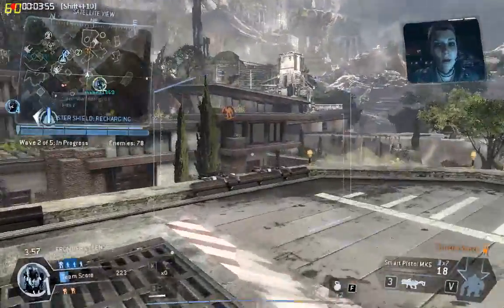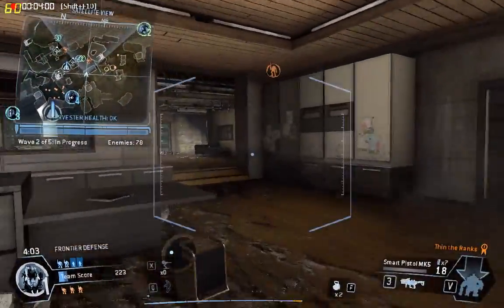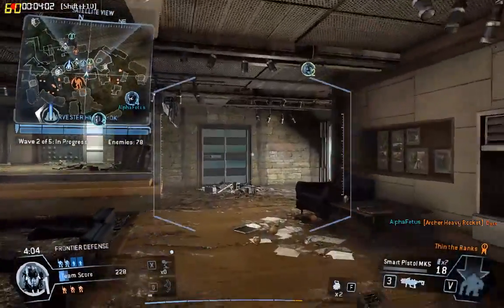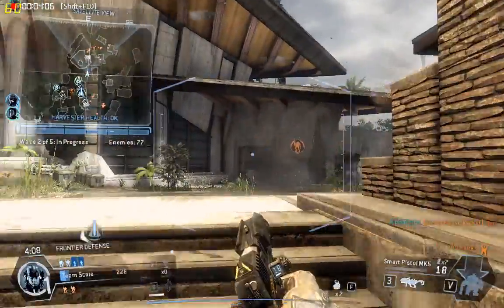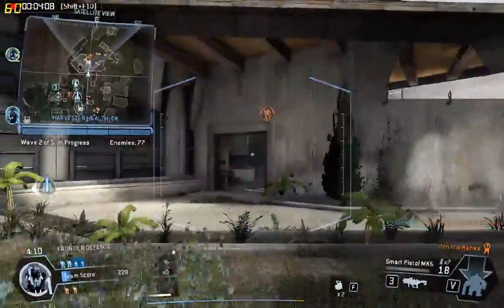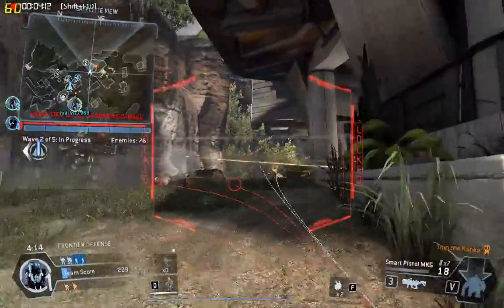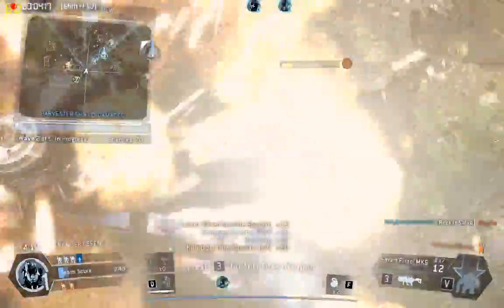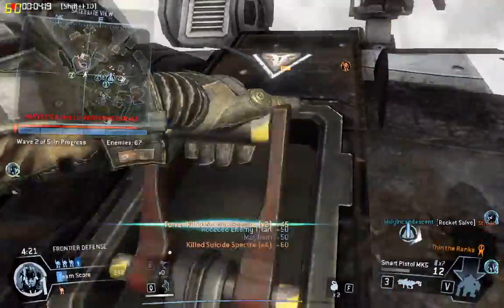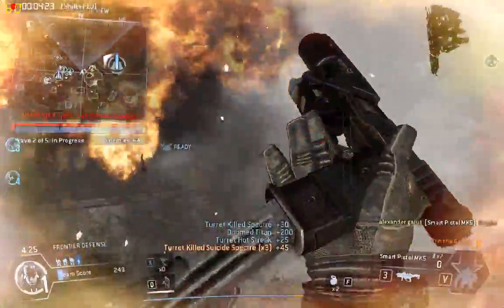Your Titans prep for launch. Call it when ready. Watch out, team — we're seeing a whole lot of suicide specters rushing the Harvester. Nice move. Finish the job. Harvester shields are dropping.